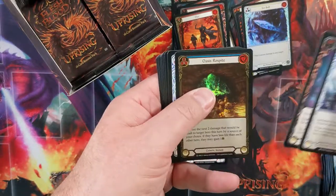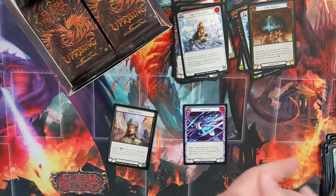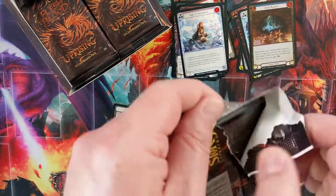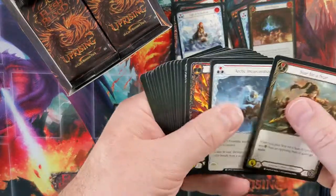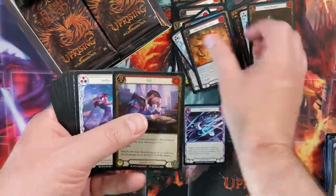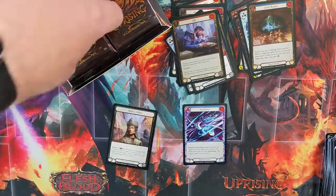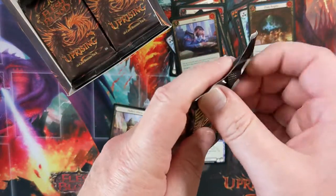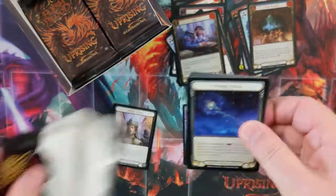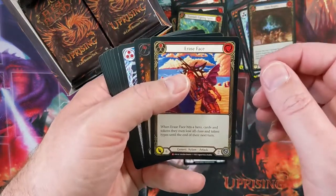Not my favorite, but we still got a Cold Foil out of this box, so that's pretty good. I did get to play a draft in Vegas, and the format is a lot of fun. I'm excited to go to the Road to Nationals and play draft there — I think that will be very exciting. And there's a little bit of rock, paper, scissors with these heroes. Oh look at that — there's another erased face. That's fantastic.